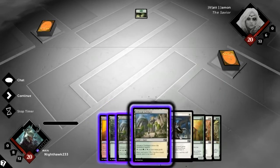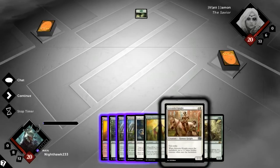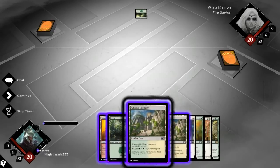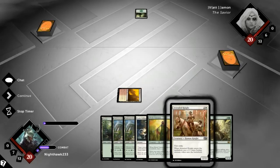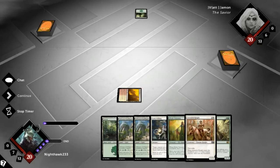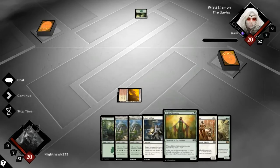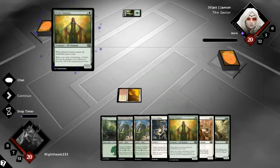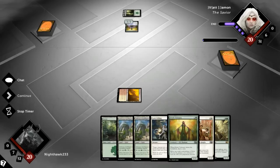Now I've got a choice — I can either cast the Attended Knight on turn three and the Visionary on turn two. I think I'd rather play the Attended Knight on turn three than the Visionary on turn two, so I'll play it this way. Hopefully we draw a fast land off the top and then the problem doesn't have to solve itself, but either way I'm pretty happy with this.